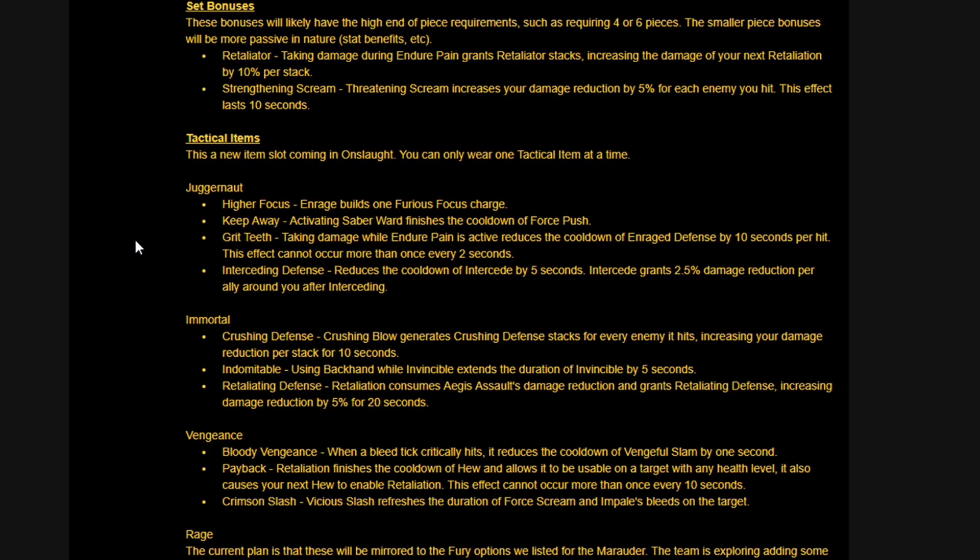Tactical items coming for the Juggernaut: High Focus — Enrage builds one Furious Focus charge. Keep Away — activating Saber Ward finishes the cooldown of Force Push. Grit Teeth — taking damage while Endure Pain is active reduces the cooldown of Enraged Defense by 10 seconds per hit; this effect cannot occur more than once every two seconds.